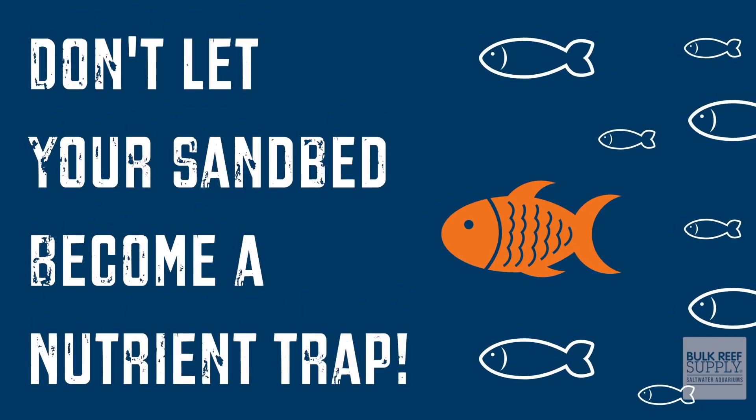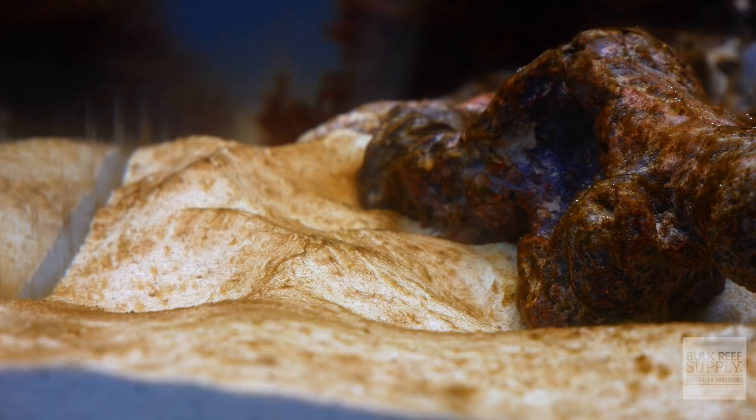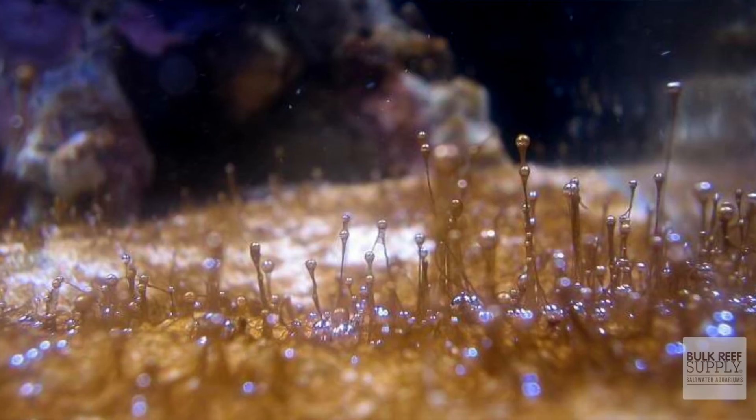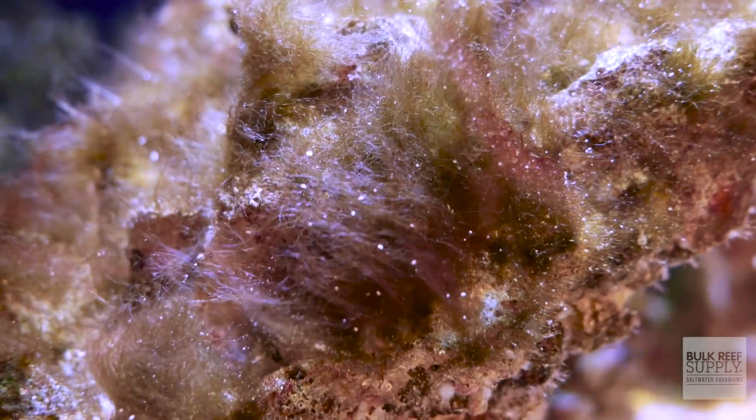If not carefully maintained, your gorgeous new sand bed could become covered with different shades of green, browns, and purples, and also become a nutrient trap — constantly leaching out nitrates and phosphates, leading to some nasty nuisance algae outbreaks. Keep your sand bed looking the absolute best by watching this video right here. And as always, thanks for watching. Happy reefing, be well. We'll see you next time.